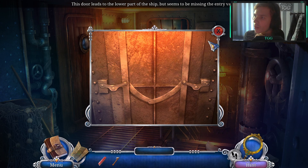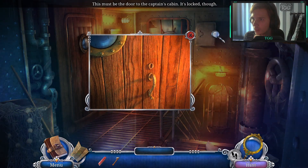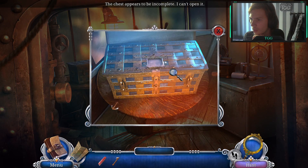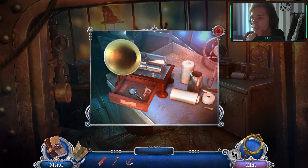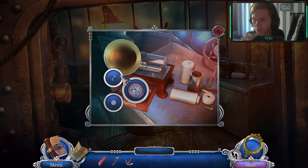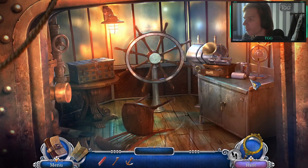I don't know who that's from. This door leads to the lower part of the ship, as it seems to be missing a valve - the entry valve. Yeah, okay. Let's go to the bridge. Small anchor. There's a chest I can't open because it's incomplete - we need a plate and just some winch to let it play. Obviously, okay.